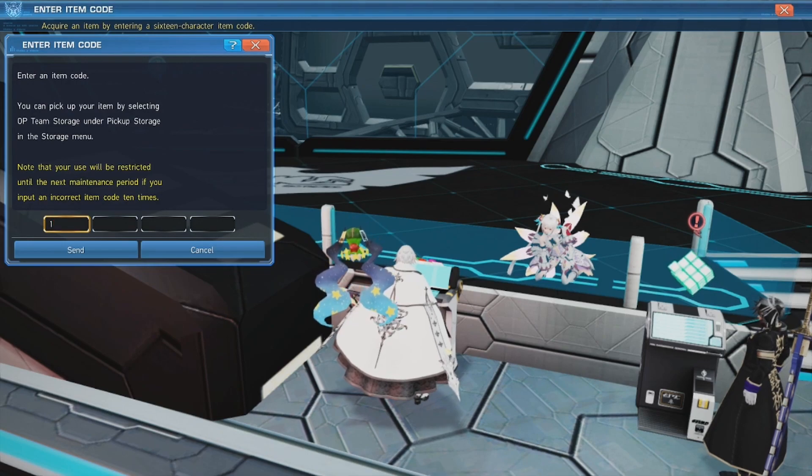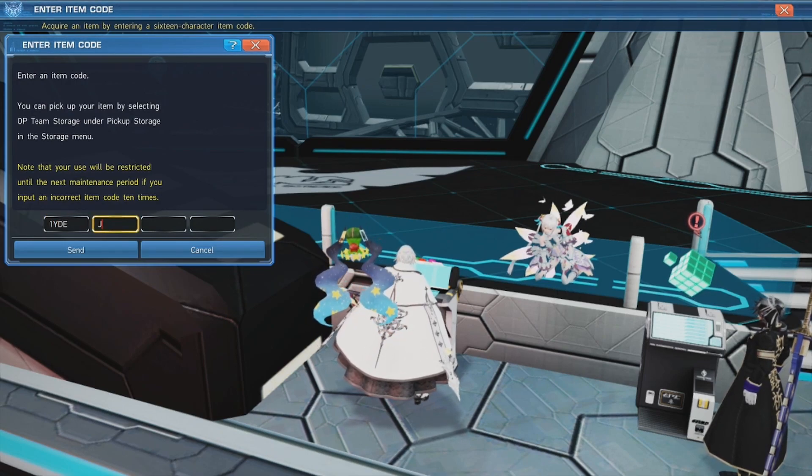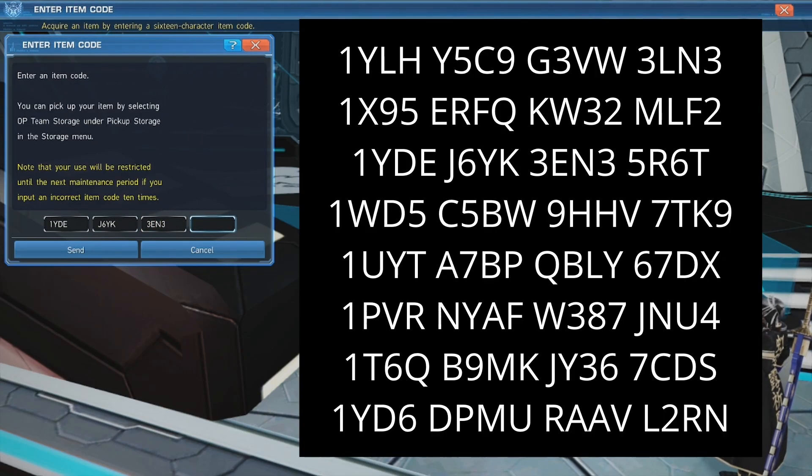Once you're on this Item Codes screen, you can start entering these codes. There are eight in total to get you each a PSO2 Commie memory. I'll display these on screen here, or you can go down into the description below.